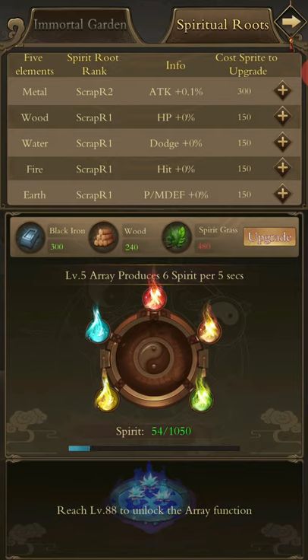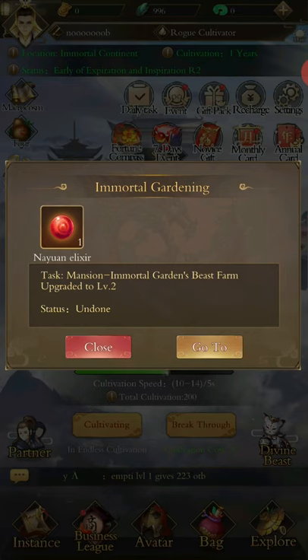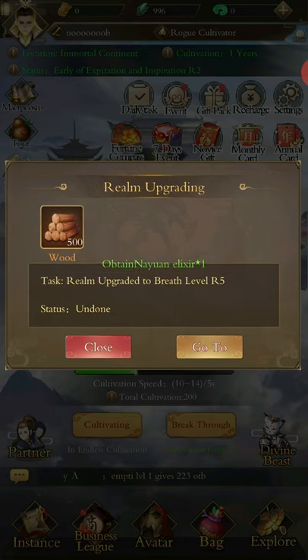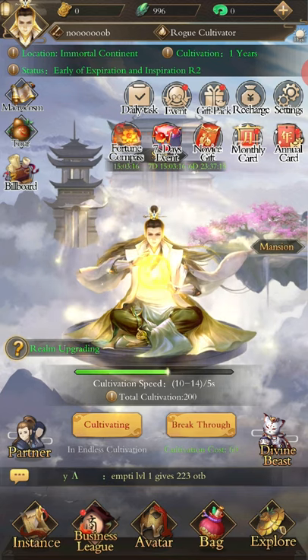In terms of what to focus on for upgrading your spiritual root, you can split it across all of them until you get your physique, which is going to be a while after you start the game. I need to upgrade this to level 2 for the quest — realm upgraded, done. Just got to break through a few times.